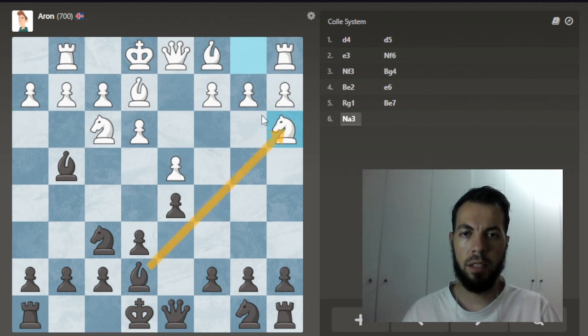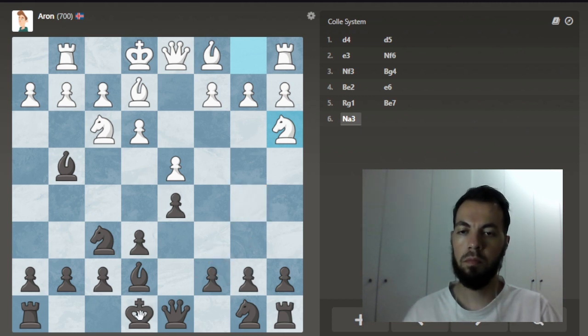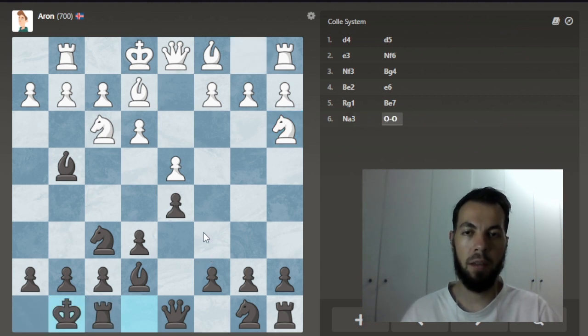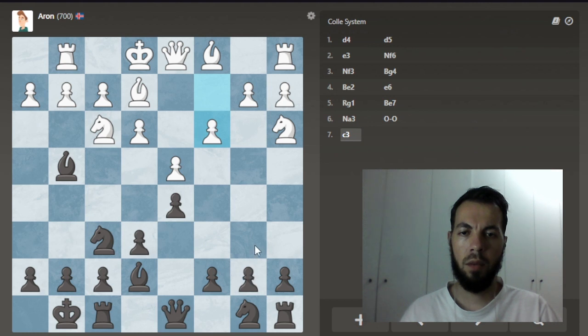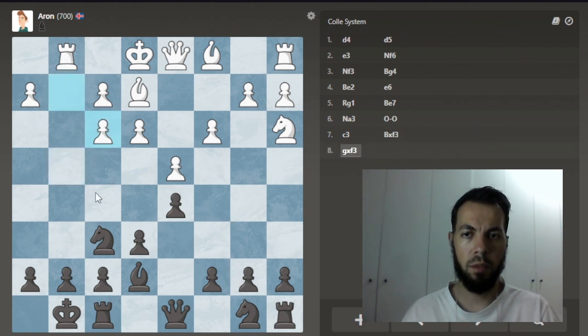We could trade here and double their pawns, but that's not really interesting. They might try to bring the knight here, so we can throw in this move preventing that, or just take away that square from the knight. Let's just castle — king safety first. Now this move... we could try something like this. Let's just get rid of this knight. Okay, they're trying to open up some lines — now I see the point.